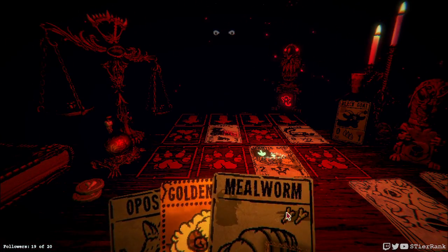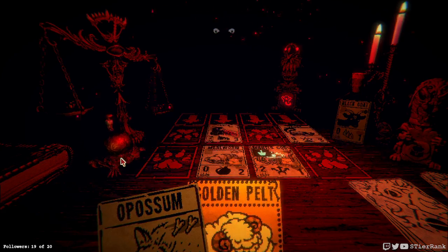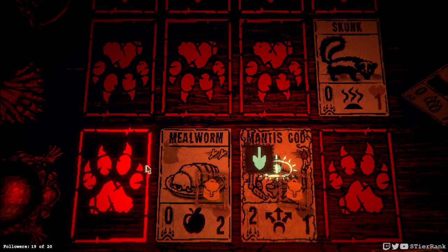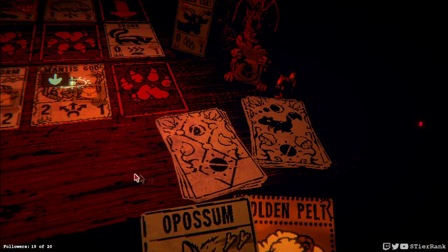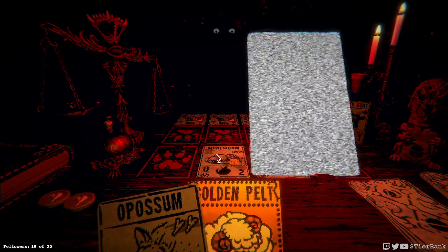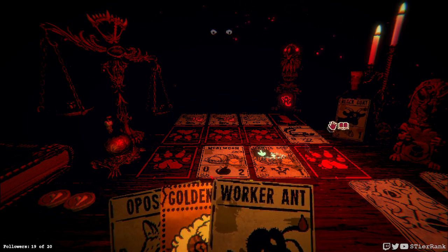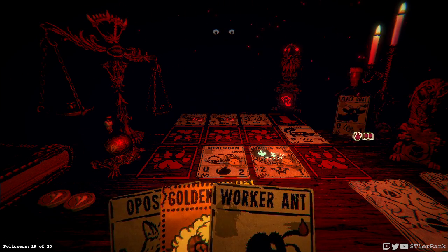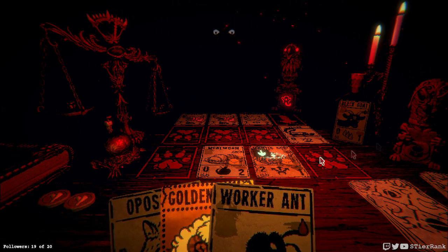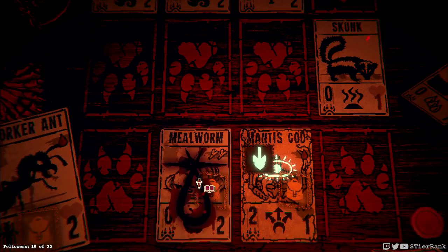Our mantis god will come in and play and should win us the next turn since it will have striking in three directions. We can play our mealworm and yeah that'll be it - we'll just be there for fun. Let's calculate a little bit. I forgot that the raven would be moving around. There's our worker ant. We have two items on the board already. Let's get rid of the bones just in case we generate something extra nice here.